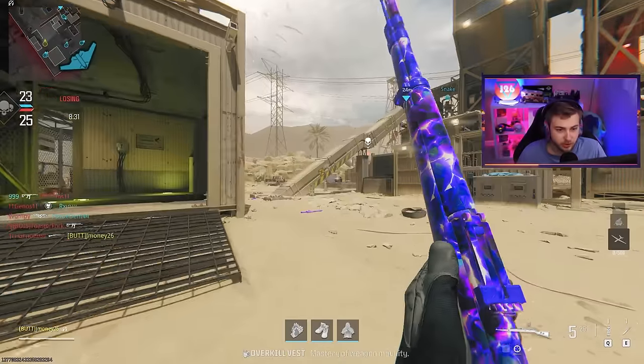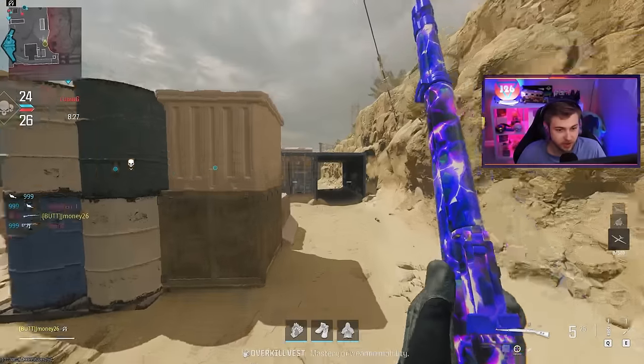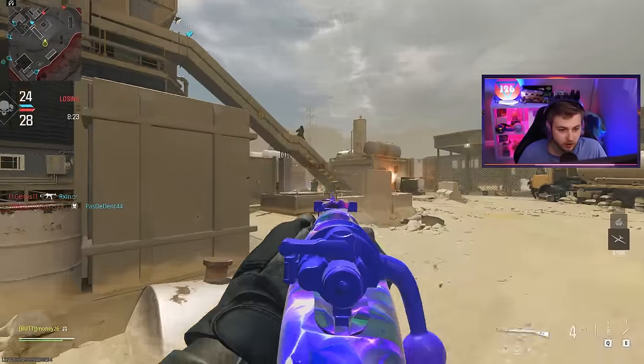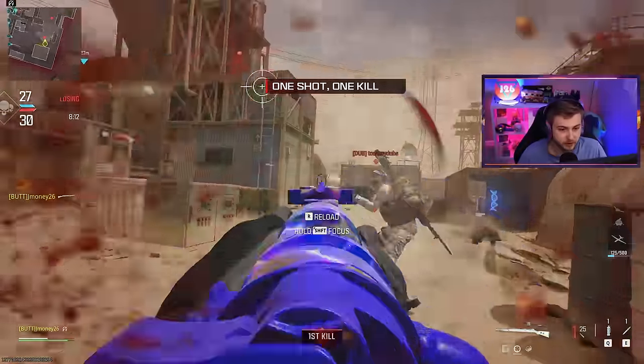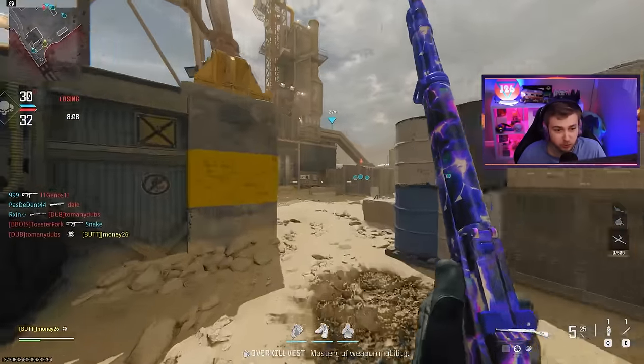I think that was our first kill of the game right there. I just want to get these bare bones camos out of the way so I can actually throw some stuff on this Kar. I was having a lot of fun with this when it first came out and I was leveling it up in multiplayer. I was actually hitting shots at some point, unlike what we're seeing here. This was by far one of my favorite weapons from MW 2019, so I'm glad to have it back and it feels smooth to use.